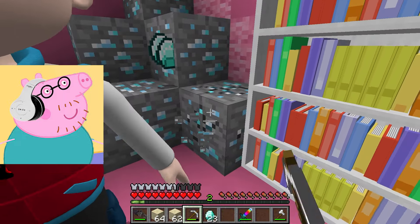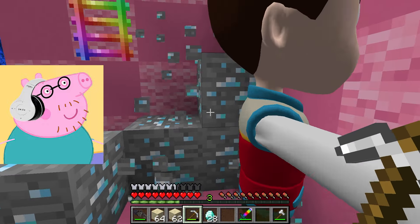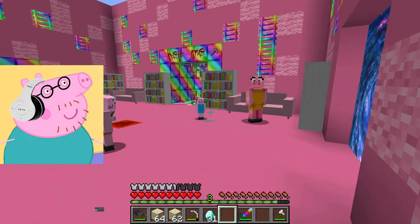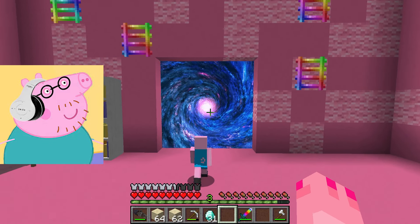Great. I almost made a pass for Ryder. I see in the corner a huge number of diamonds that I will take for myself, because it was not in vain that I passed these tests. These diamonds will be my reward for my efforts. Great. Now we can go to the next portal.